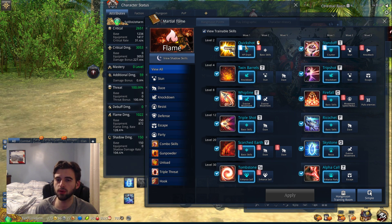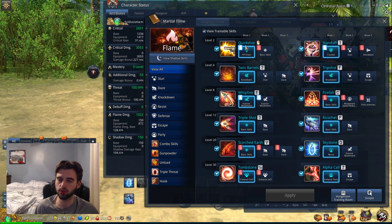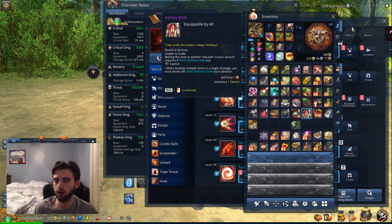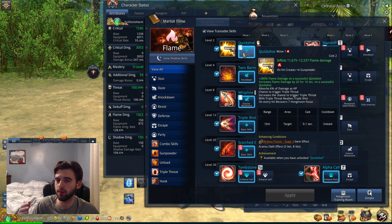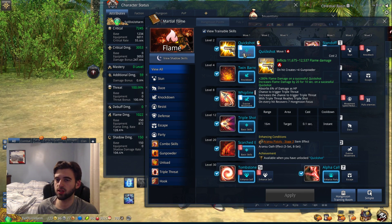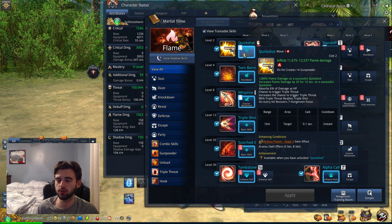Whenever you increase your damage by 30%, you're also increasing the gap by 30%. The same thing applies to soul shields — putting my soul shield set back on increases the actual damage number by 60%, but the gap also increases by 60% between the high and low bound. If you want more information on how any of these stats impact your character, I have separate videos dedicated to elemental damage on the channel.